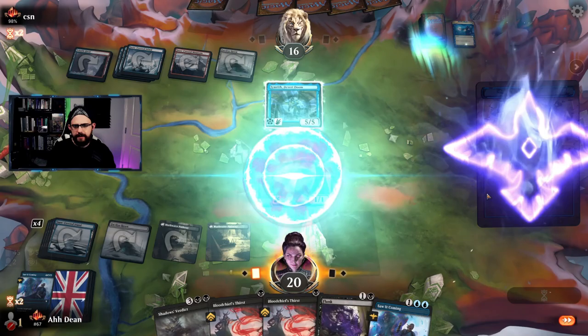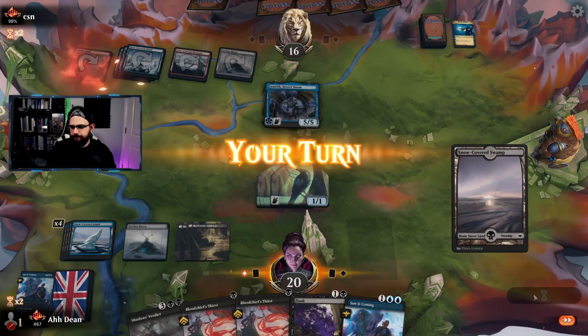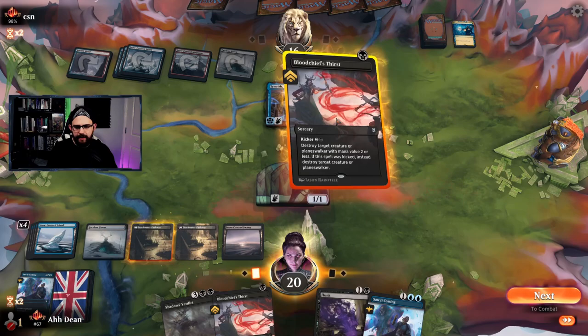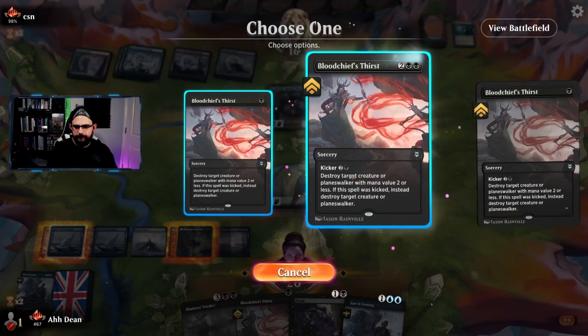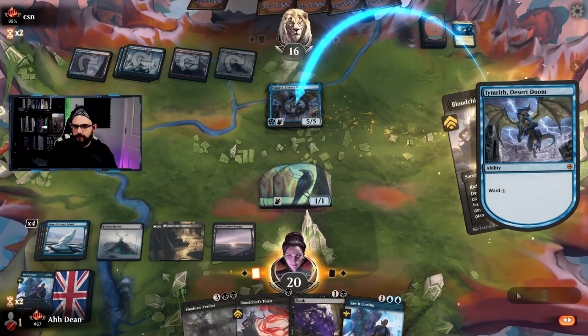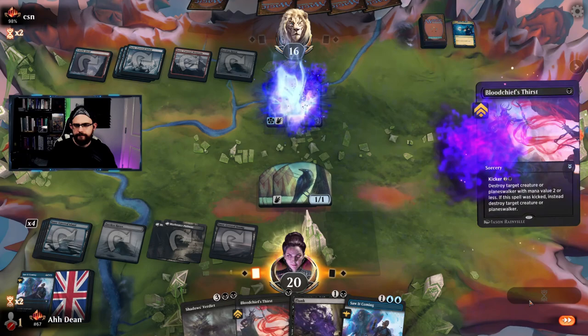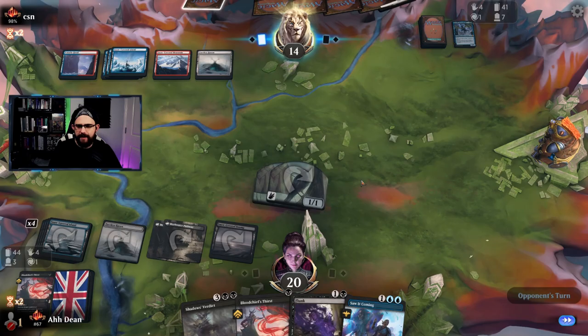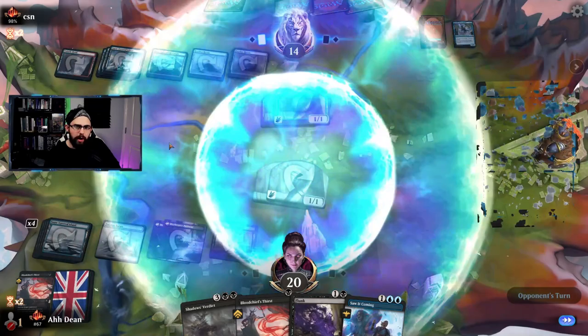Another black mana — doesn't really feel good. I could — one, two, three, four — I can actually kill this. Ward four? Easy. Ward four resolved, gotta pay it sadly. We'll attack and leave them the counterspell or it could be an Epiphany. Getting rid of that was so clutch. Hard-cast Epiphany — love to see that. This could be a small Epiphany giving them two extra goes, or just a counterspell.